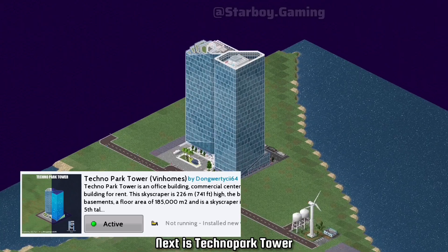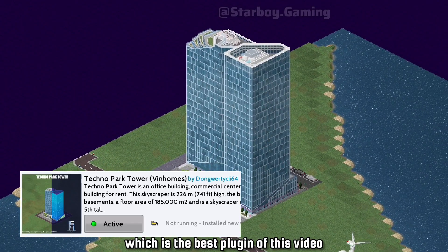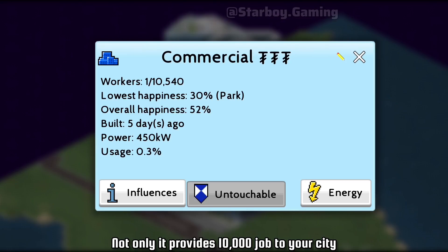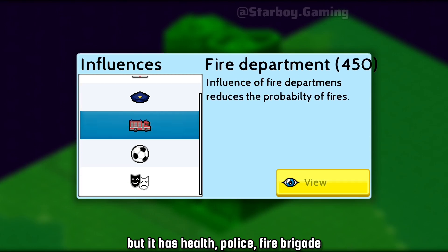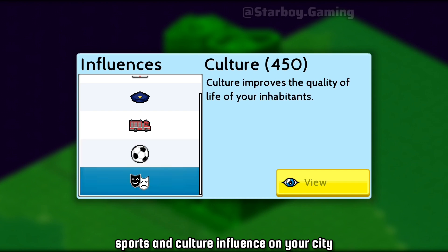Next is Techno Park Tower, which is the best plugin of this video. Not only does it provide 10,000 jobs to your city, but it also has health, police, fire brigade, sports, and culture influence on your city.